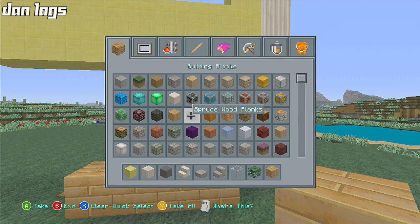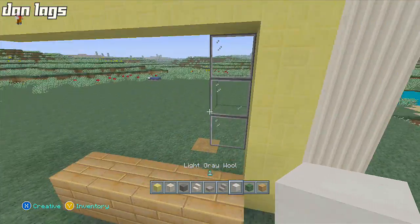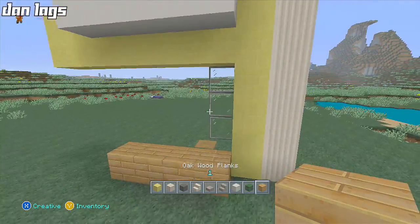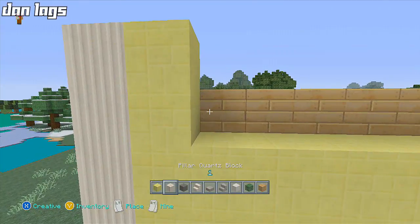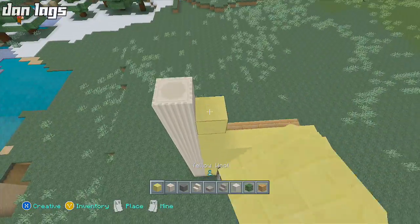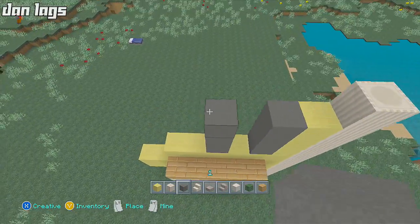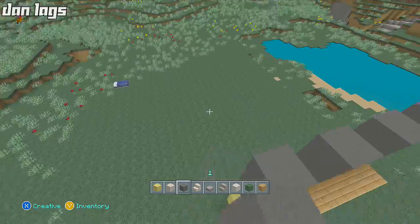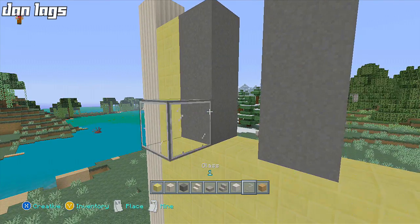Let me get out some light gray wool right here. If we want this to be four blocks tall on the ceiling — here, then oak wood planks there — that's four blocks tall. We need to cover this up, bring it up a few blocks, and this will be our window. I'll put gray wool as the window sill, one there and one right there.